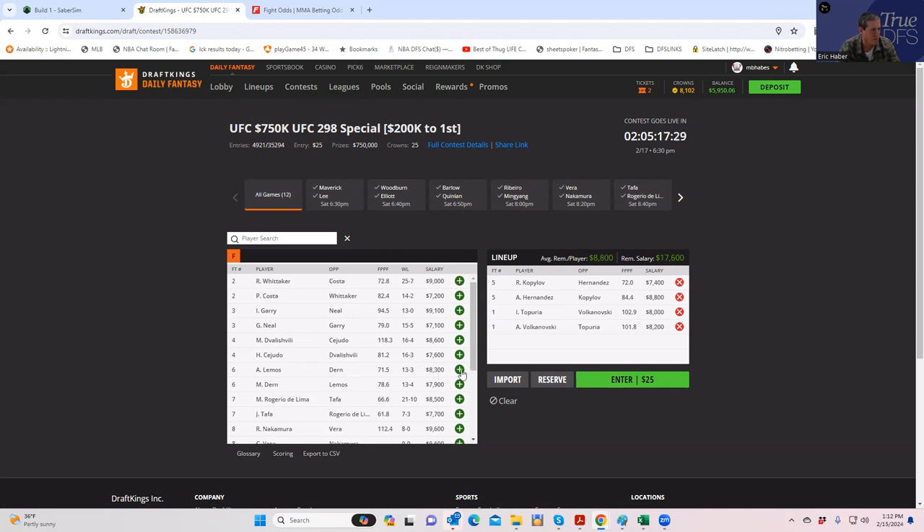So the plays in play right now: Kopulov, Hernandez, Topuria, Volkanovsky. As for fight stacking — I don't think we can make the Merab/Cejudo stack work, or the Hernandez/Kopulov one. But the Volkanovsky/Topuria stack is tempting given how perfectly the pricing lines up. If you do that, you have to get unique elsewhere.